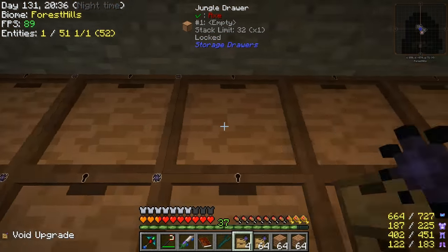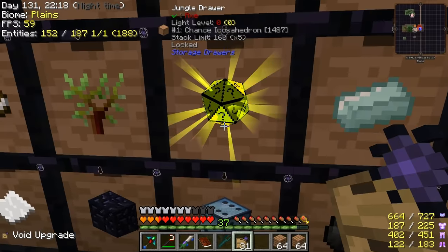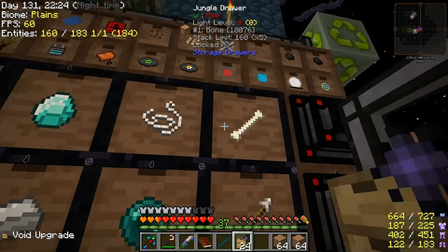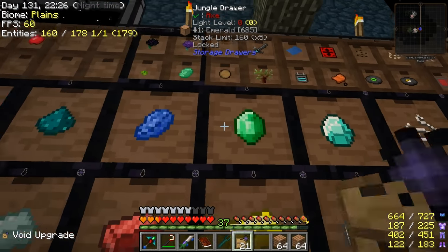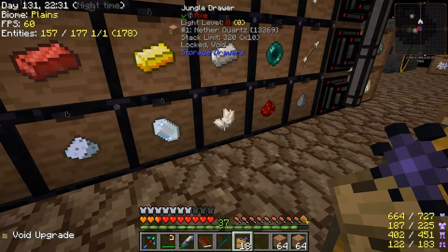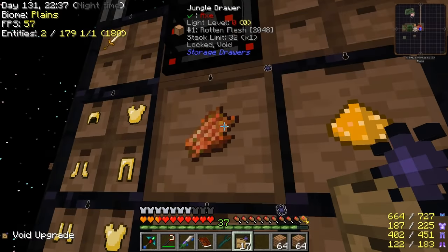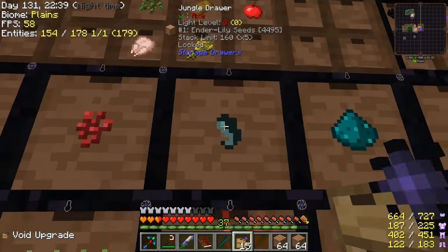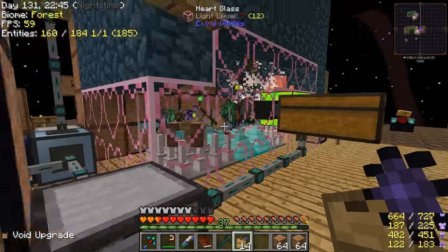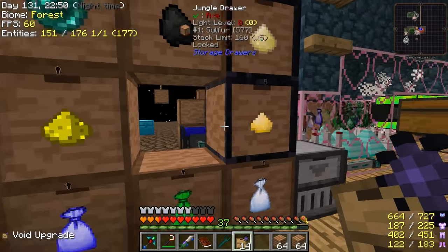Let's put void upgrades on all of these drawers. We're also going to put them on our mob system drawers so we'll never have to worry about the mob system jamming up again. Most of these were full - quartz was full, iron was full - that's why there's a bunch of items just sitting on the spikes. Once we do this, that will never happen again.